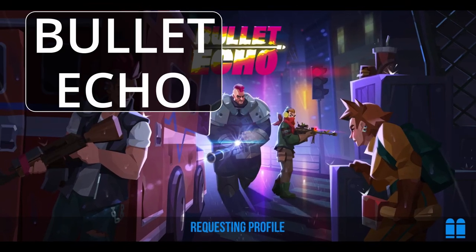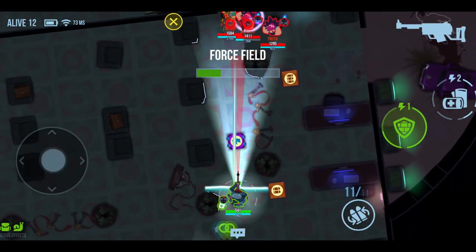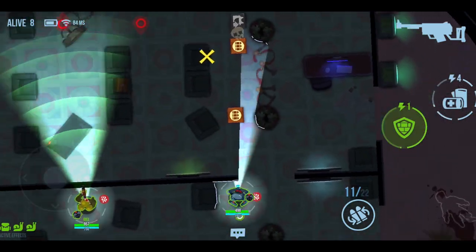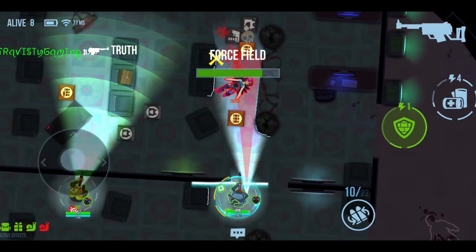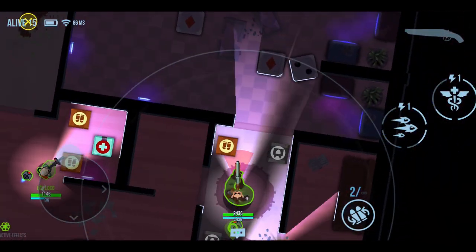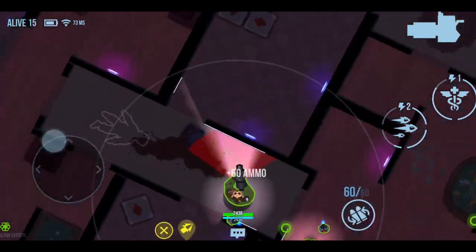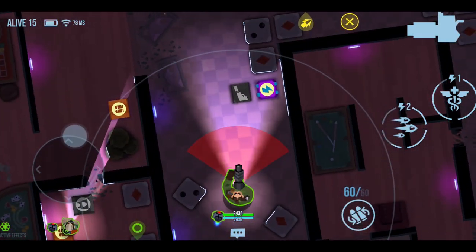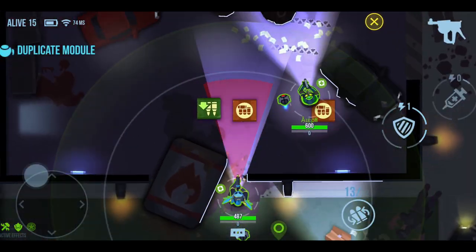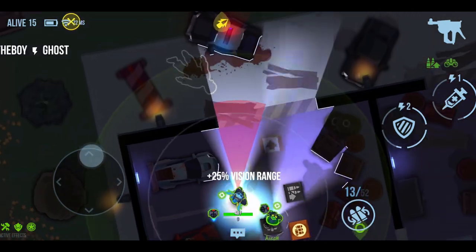The next game is Bullet Echo. This is a top-down PVP shooter, and what makes it really unique is that you actually have to be looking at someone for them to appear on your screen — unlike other games where you can just see everybody. When you first jump into a match you start out with a secondary weapon, which isn't very powerful. You want to find ammo boxes scattered across the map, which lets you equip your primary weapon that does a lot more damage and has more range. There are also upgrades scattered across the map such as increasing your damage or increasing your vision range.